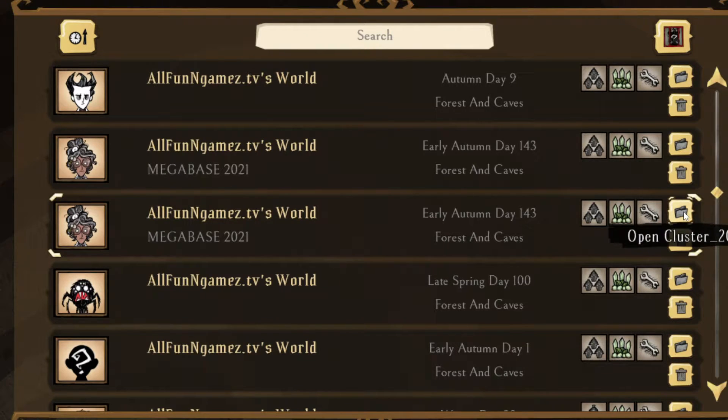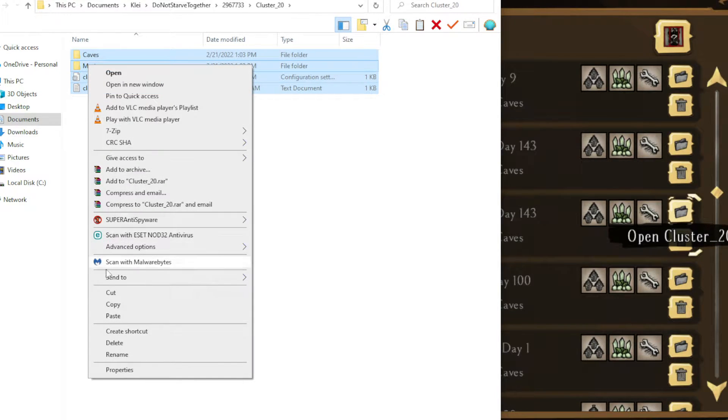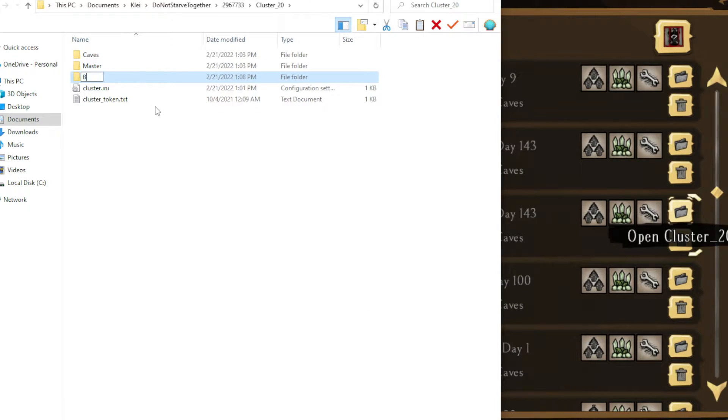First things first, you're going to click on the little folder here, and it's going to say 'open cluster' with a number next to it. Click on that, and when you're inside of that, you can highlight everything that's in there and click copy. As soon as you do that, you can drag that over to a USB stick or another folder — perhaps under My Documents or wherever you want to save it. Make a new folder, call it 'backup,' and basically put your file in there. That's how you keep it backed up.